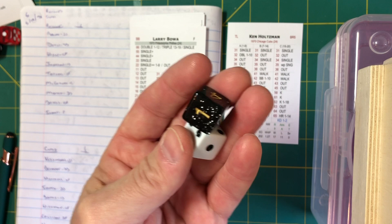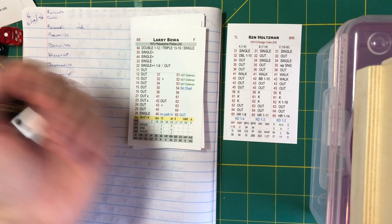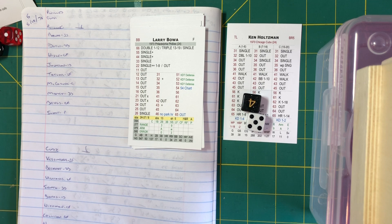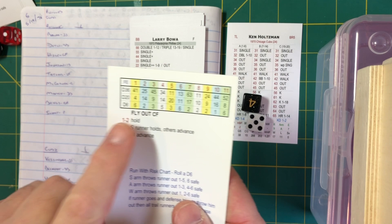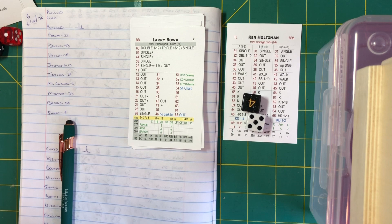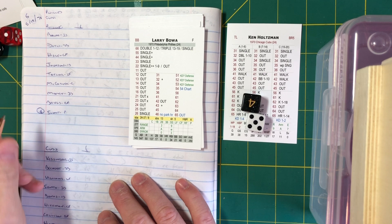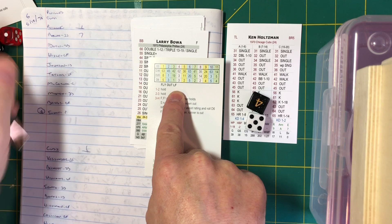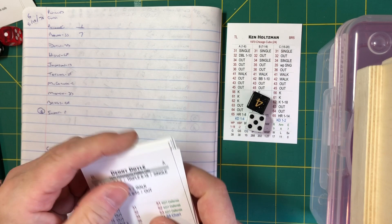We're rolling our two D6s — we'll read the black die first, the white die second — and then pull the fast-action cards as needed. We are underway. We need to do our pitcher ratings first. For Ken Holtzman, he has an A rating today — A stuff. Chris Short will have A stuff as well. On the 45 roll, looking on Holtzman's A column, that's an out, hit to left field. Under it is Billy Williams, and he puts it away for out number one.